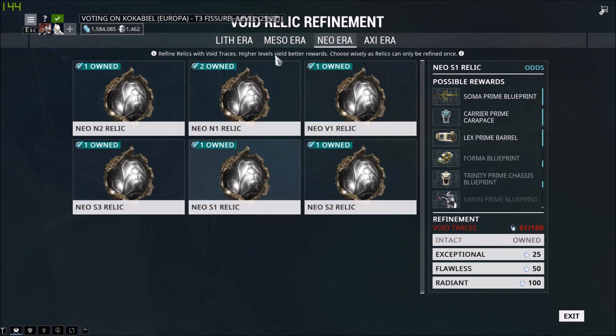So as you can see here, we're going to take the Neo-S1 Relic for the mission that Andrew here has sorted. He wants to go for the Trinity Prime Chassis. I want to go for Trinity Prime or Vauban, I think it is, or one or the other. For now, let's stick with the chassis for this video.